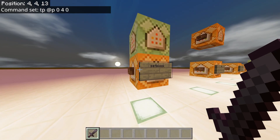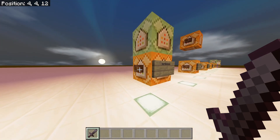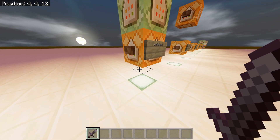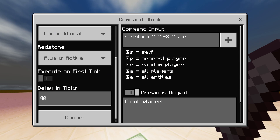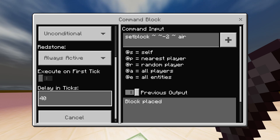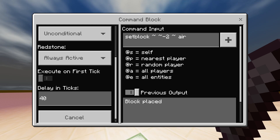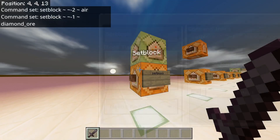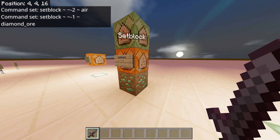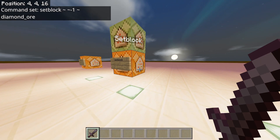Set block — this one will set a block anywhere in the world, one block at a time. This sets a block of diamond there, and then this one will clear it a few seconds later because of the delay in ticks. Forty ticks is two seconds. It says set block to error two blocks down — one, two. And this one is diamond ore, one block down. Set block is very good when you need to put redstone somewhere to activate another command block.